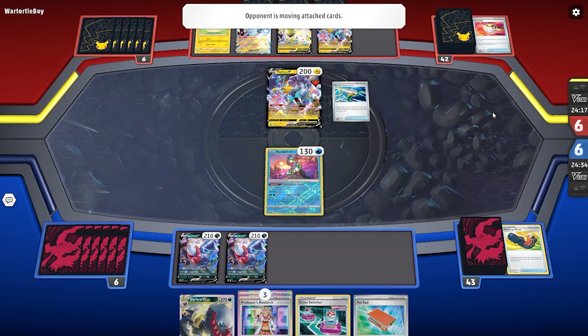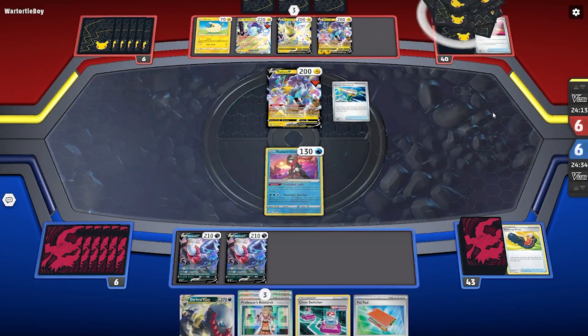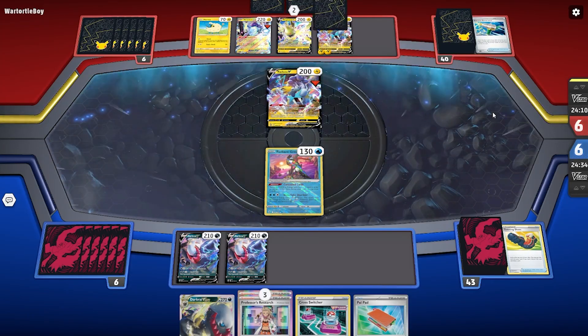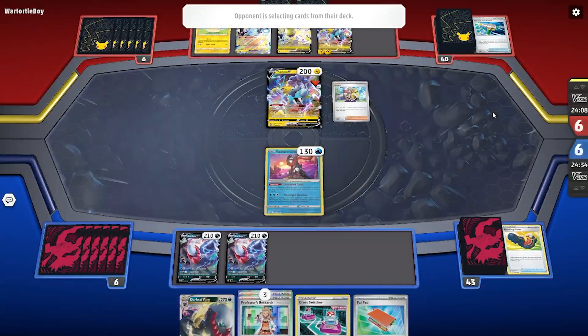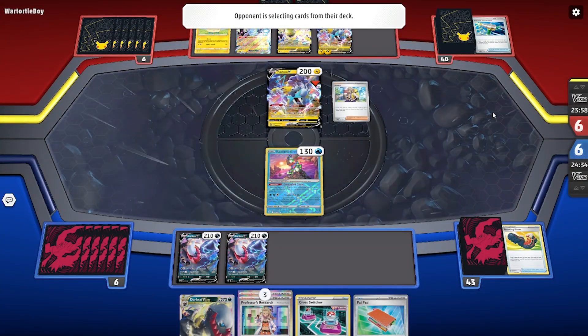It looks like they're having their classic Maraidon turn one, where they get the Maraidon down and a relatively full bench. They've got Raikou in the front and have Electric Generated two energies onto the rear Raikou. So what they really want to do is get that into the active, which they probably will. They just played Arven, so they'll probably be getting what they need and taking out this Greninja, which is not great for us.